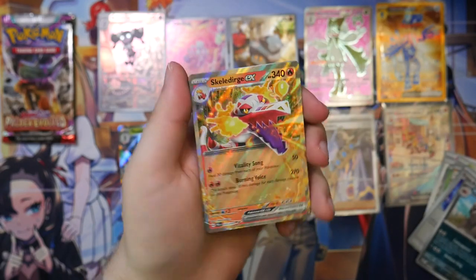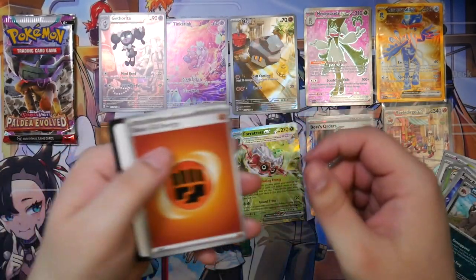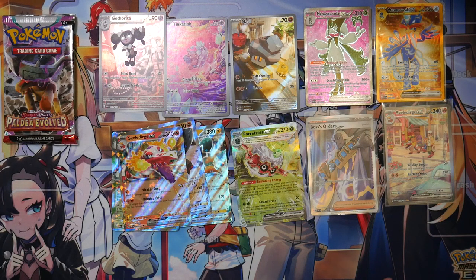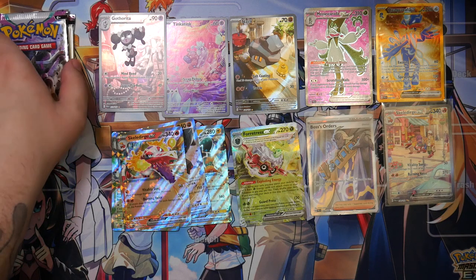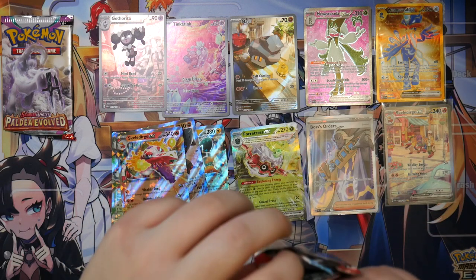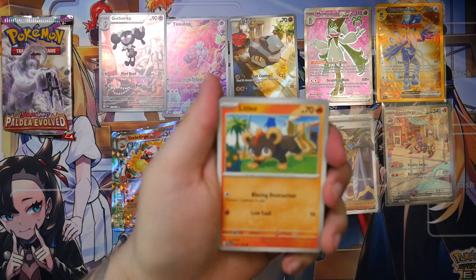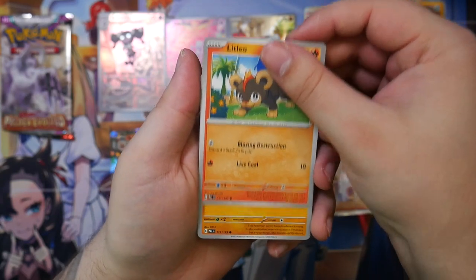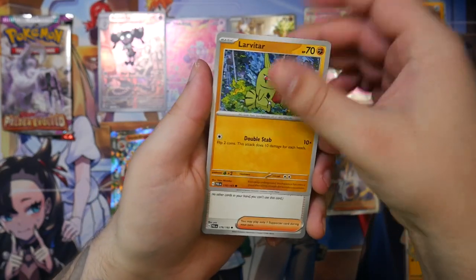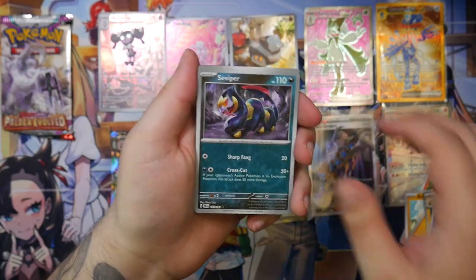Oh, here we go! Nice. There we go — a Skeledirge EX. We did get another EX card. And they cracked it out of the case — a PSA 8, mind you — sent it in to Beckett, and it ended up getting a Beckett black label, perfect tens. How does that even happen? I've heard multiple stories about grading companies messing up — it happens all the time, there's a human aspect to it. But how can you mess up that badly and give it an 8 when it realistically would be a 10?